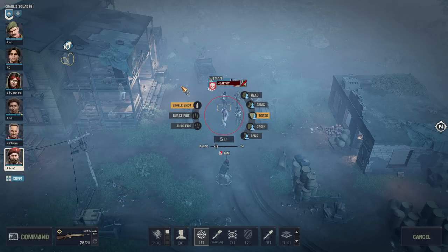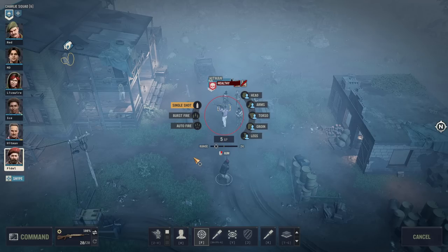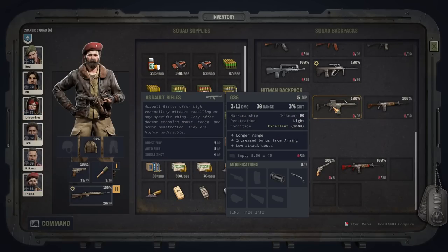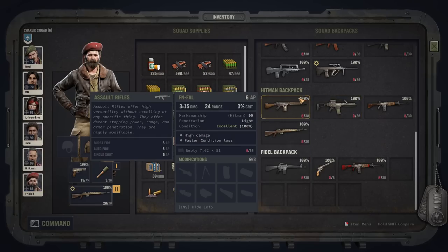Assault rifles have another big advantage: they can pierce light armor. Whatever caliber you use, they always have light armor piercing, which makes them pretty decent against enemies that are somewhat armored. They also use two different types of caliber — 7.62 and 5.56 ammo. My recommendation is, if you like to use assault rifles heavily, mix these ammo types in your team, because otherwise you might end up with ammo scarcity if most of your guns prefer one caliber. My experience is you just don't loot enough of these.